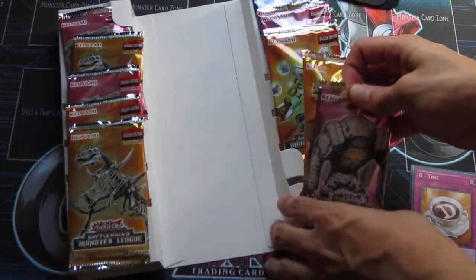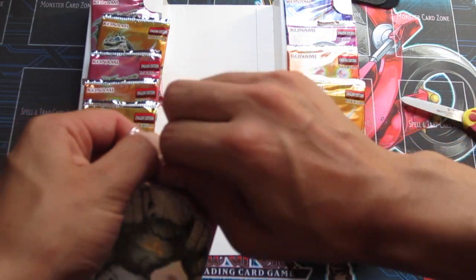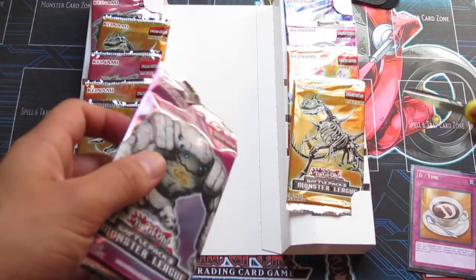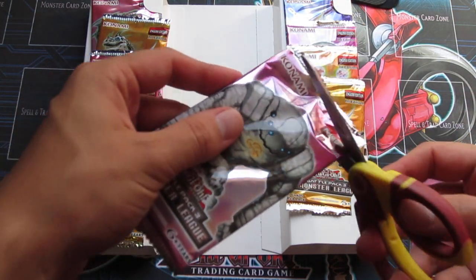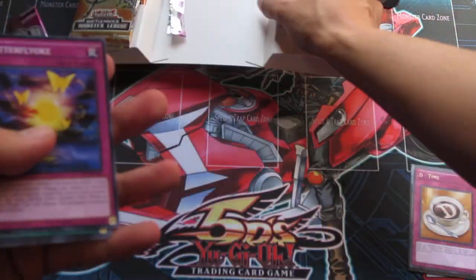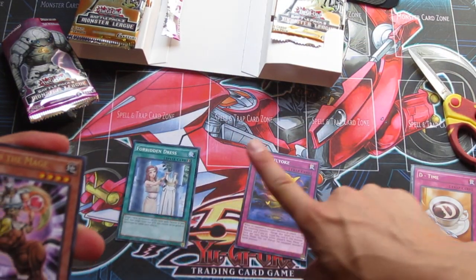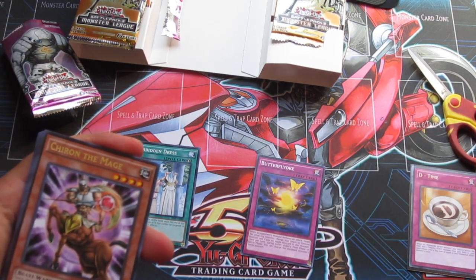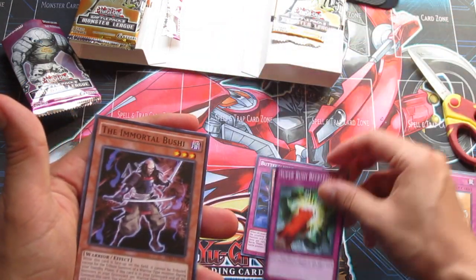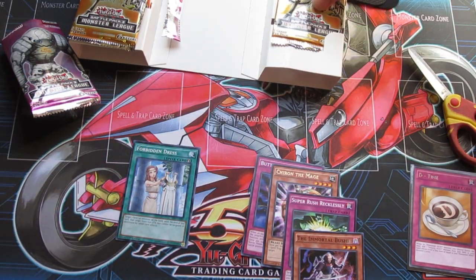Let's start with that Quacky Mirror Sandman one. Oh my gosh, the glue is too strong. Okay, first pack — the All-Y card is the only card I want out of this set. I wouldn't mind getting some more Forbidden Lances out of here. All right, so for our first pack we got the Butterfly Dagger Elma, we got the Forbidden Dress. I'm gonna put the good cards right here and the cards I really don't care about over there. So we got Crown the Mage, Super Rush Recklessly, the Heavyweight Samurai, the Immortal Bushi, and that's it for that pack.